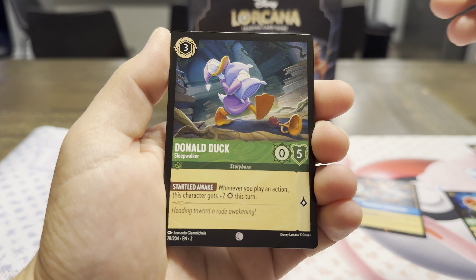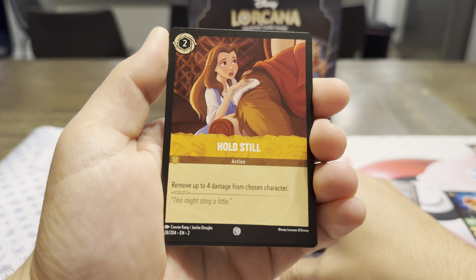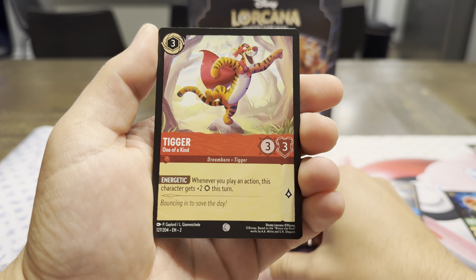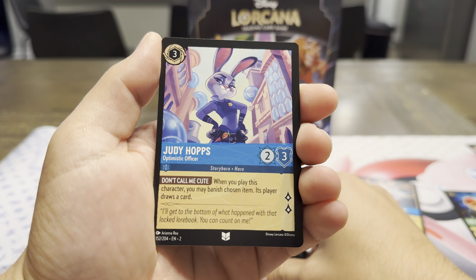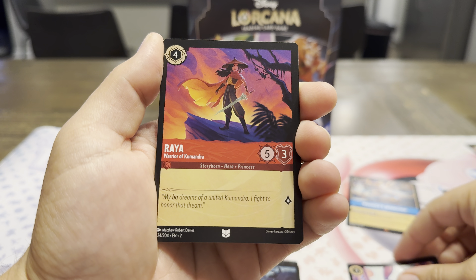Donald Duck Sleepwalker — that's a nice common card. Basil — oh, I love Great Mouse Detective. Hold Still. Love Belle. We got Elsa back in set number two. Tigger. Beast — that's kind of like what the playmat looks like; it was so cool looking. Judy Hopps — so we got some Zootopia in set number two as our first uncommon here.